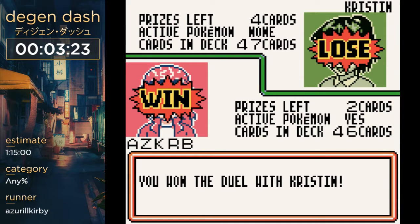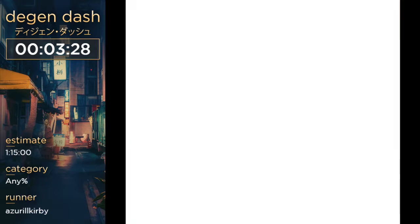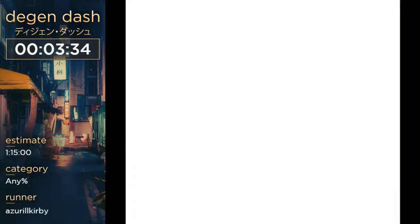There we go — Kristen, that was her name. So up next is Brittany. Brittany is honestly one of the harder fights in the game. Her deck is really dumb because it has like five different types of Pokemon, so there's no consistency at all.